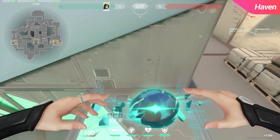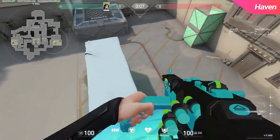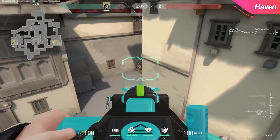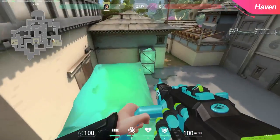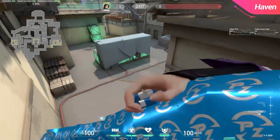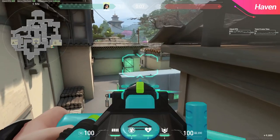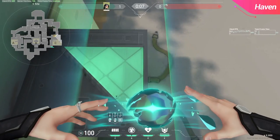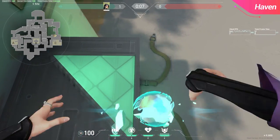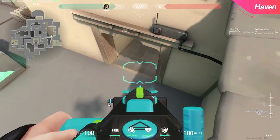Moving over towards C site, here are 3 walls that you can use. The first one is placed on top of the default box — this one requires a crouch jump, but it's pretty decent for post plant or for potentially defending the site. The next two require a Reyna to get to, but the first of them seems like an incredibly strong angle. I'd be malding if I died to a Sage here, and this is almost guaranteed to catch the enemies off guard. The last one could potentially be good if they're pushing garage, but considering how hard it is to get to, I wouldn't consider it the best.